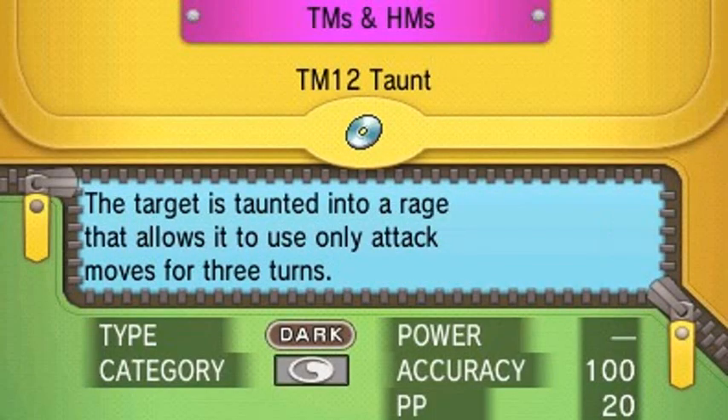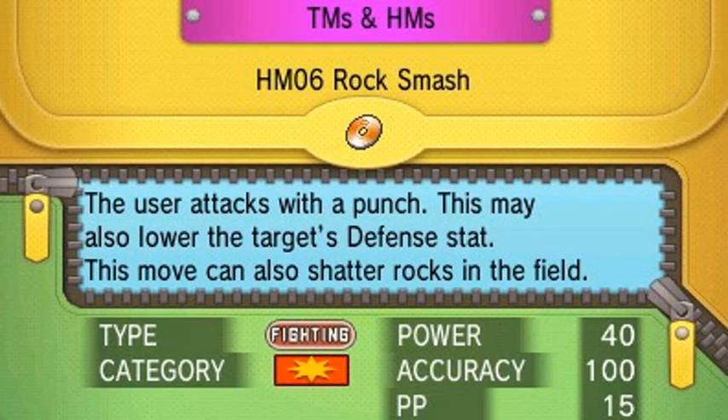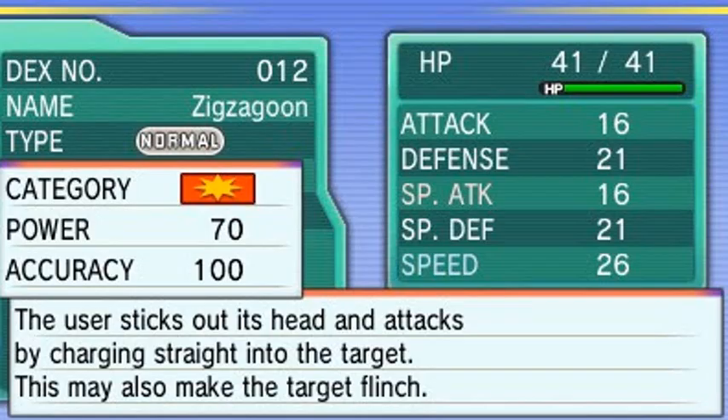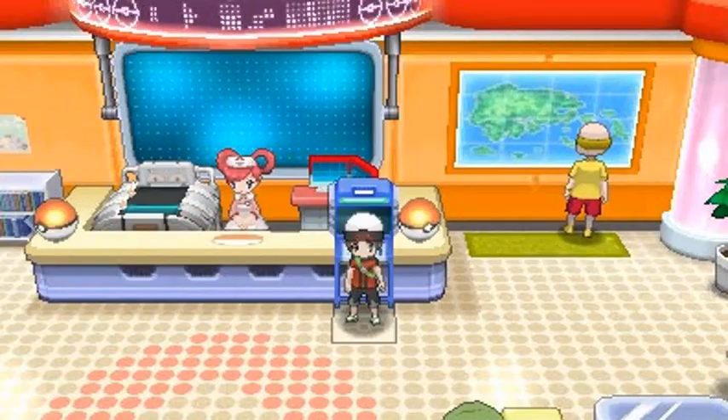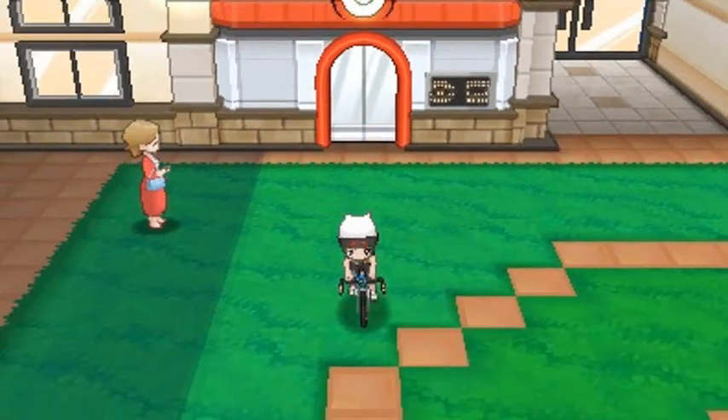Let's teach Rock Smash - yes we got Rock Smash, heck yes! Zigzagoon is a very reliable HM slave. Let's replace Tail Whip with Rock Smash. We will be needing Zigzagoon later on, or I might use a different Pokemon - I will be changing up my team from time to time. Let's go straight to Verdanturf because there is a little somebody there waiting for us.